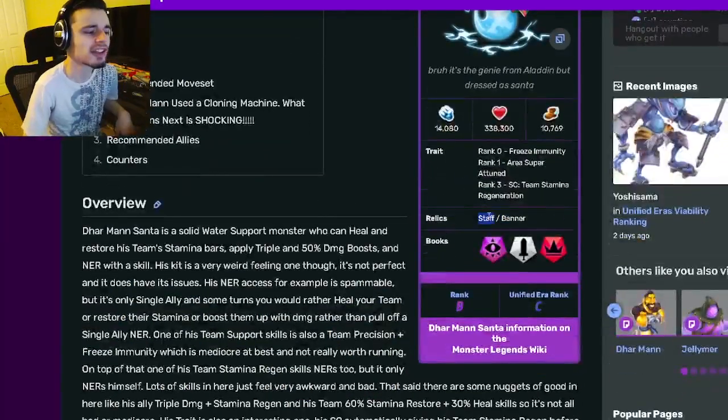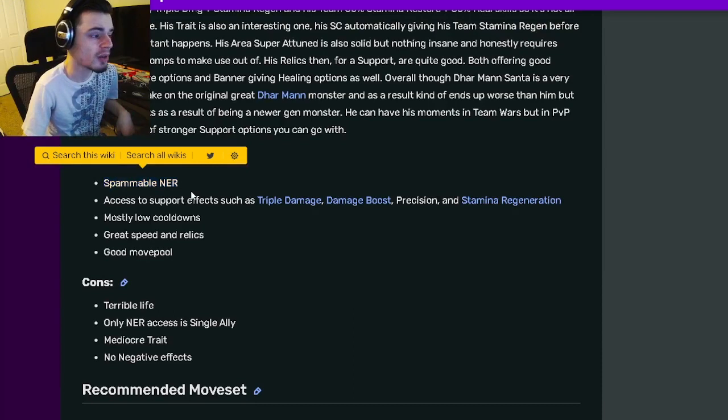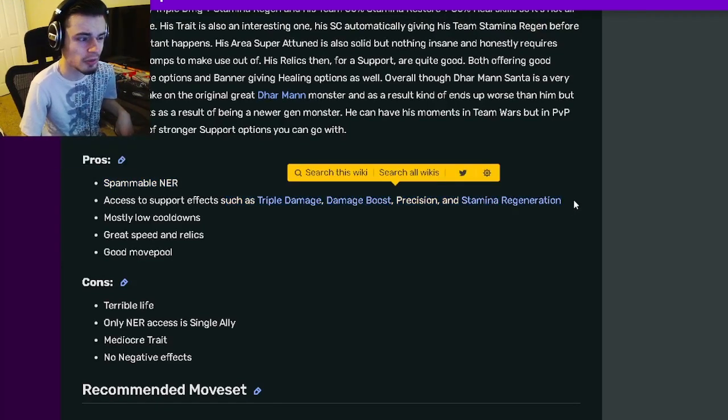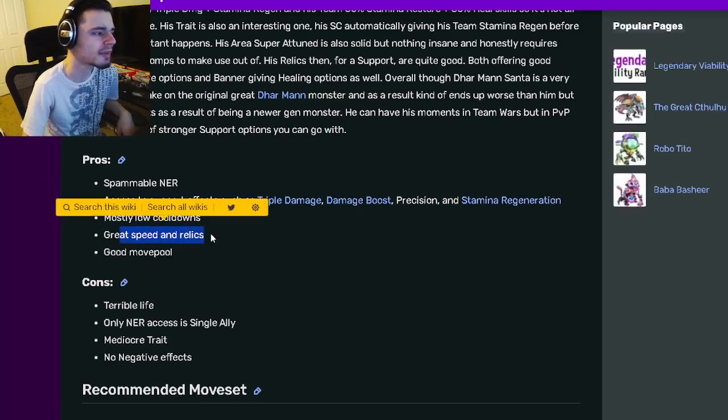His relics are Staff and Banner, which are actually really good. Going down to his pros and cons: he has spammable NER, which is amazing, and he also has Triple Damage, Damage Boost, Precision, and Stamina Regeneration, which are all amazing. He also has mostly low cooldowns, great speed and relics, and a good move pool.